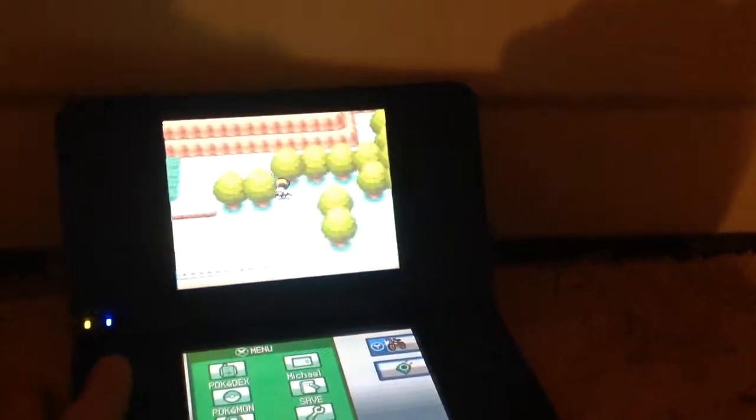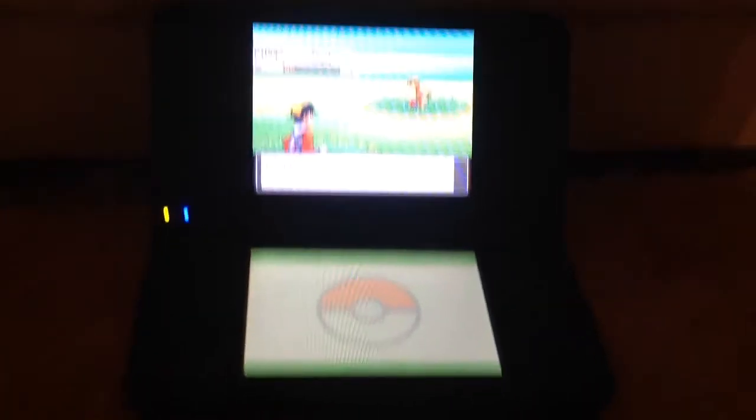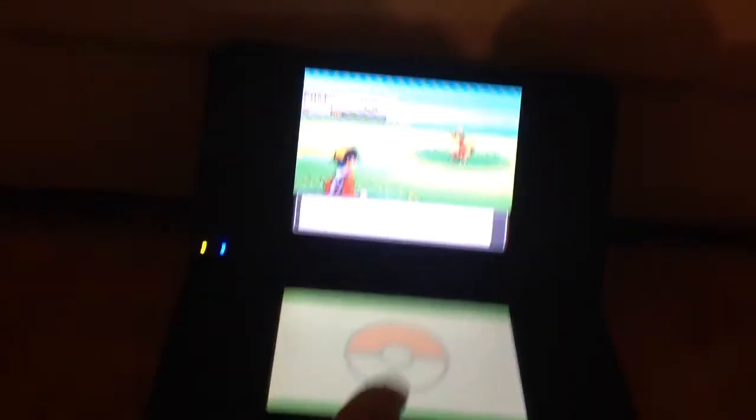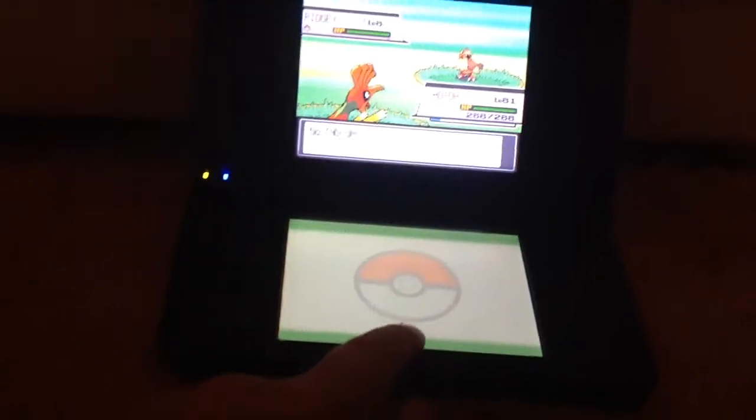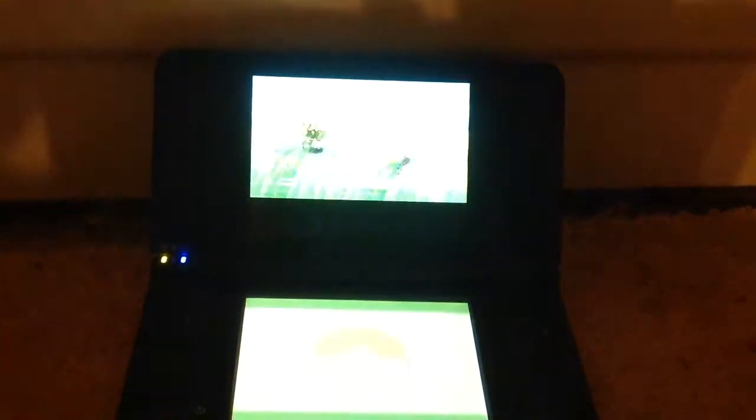And this grass right here — this works in Pokemon HeartGold. So this could be a Buneary. Okay, it's a Pidgey. Might not be, but you just got to keep going and soon you'll find it. I promise you, I'm not lying. Why would I lie? The game's not going to lie, unless you hacked or it's glitching. Bellsprout. Let's keep trying.